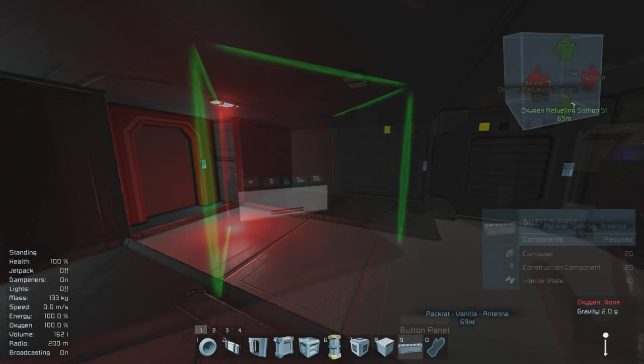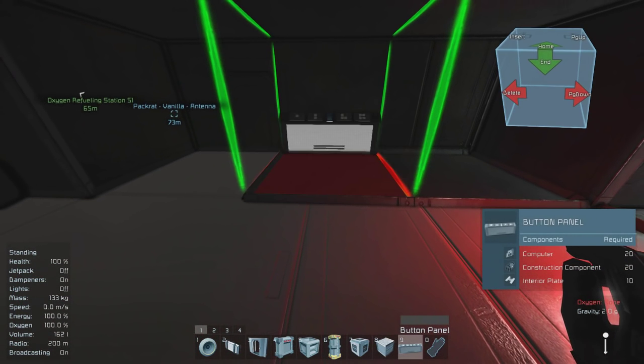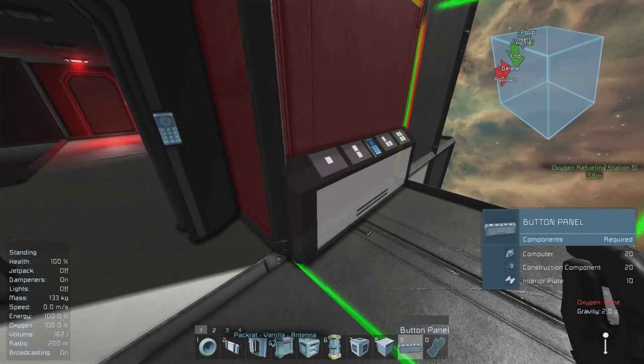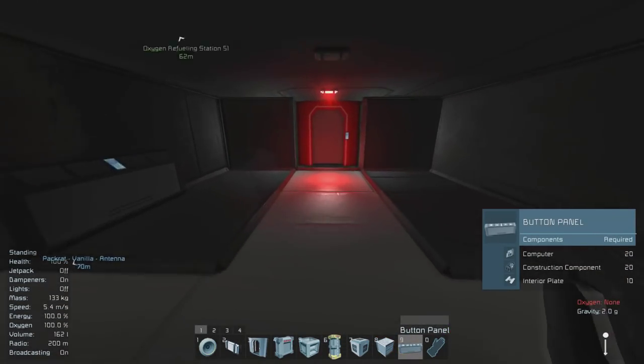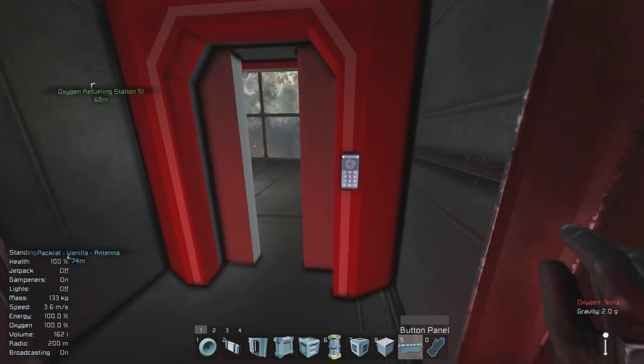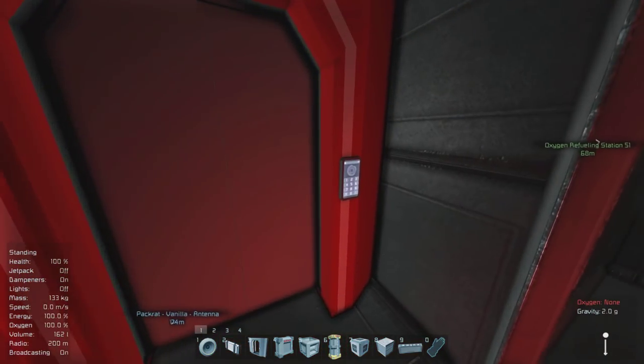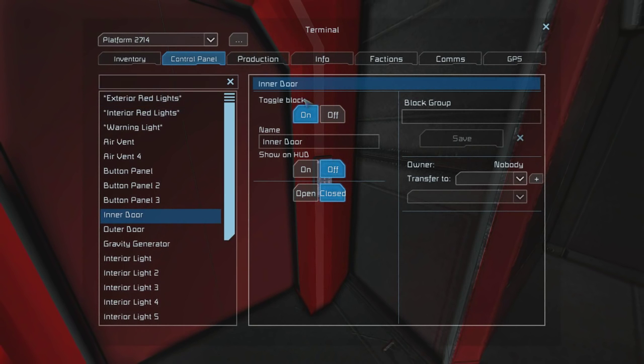Now all we need are some buttons to activate those timer blocks once they've been finished programming. For the interior, you only need one. For the exterior, you need one. And then finally for the interior, you will also need one. For the pressurization sequence, we want to make sure the interior door is set to off for the toggle block.